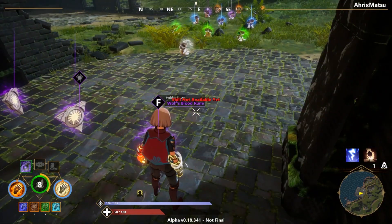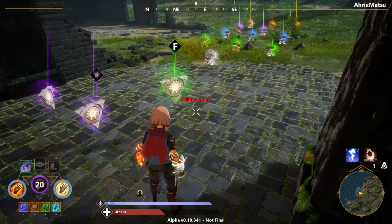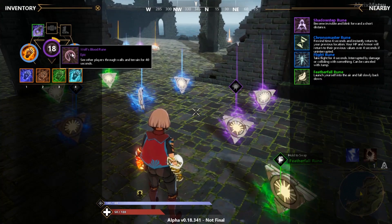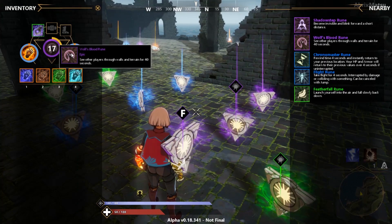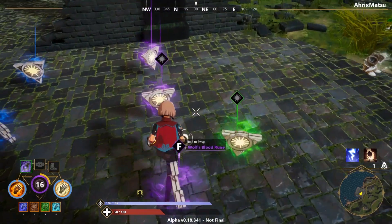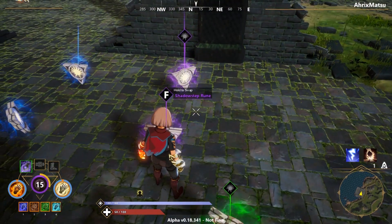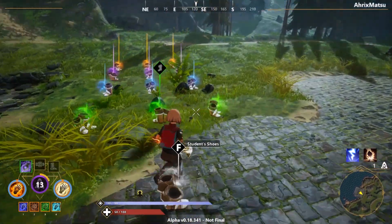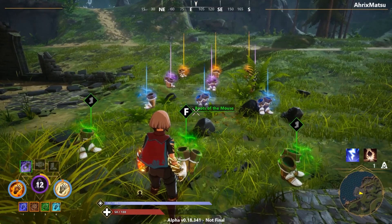Wolfblood is pretty good if you're trying to ambush somebody, but not too good if you're the one getting attacked — you only have that ruin and you're thinking 'this isn't going to help me in a fight.' So it's more or less good for assaulting rather than getting assaulted.